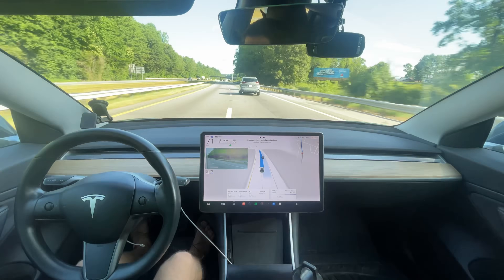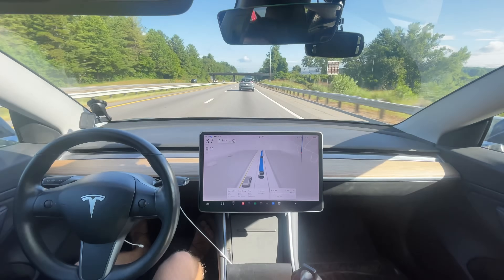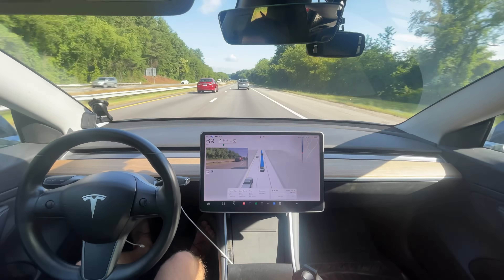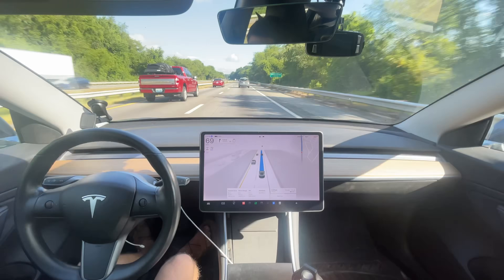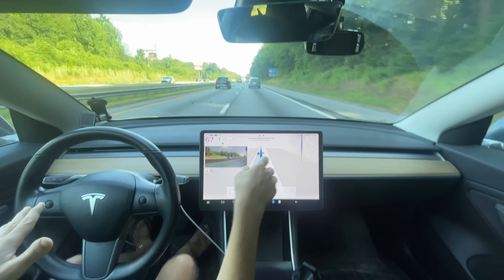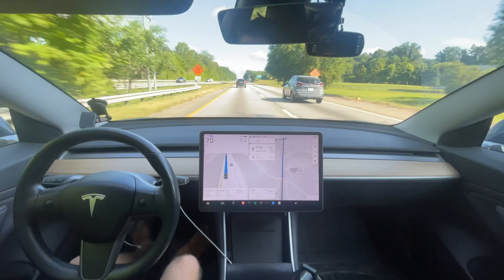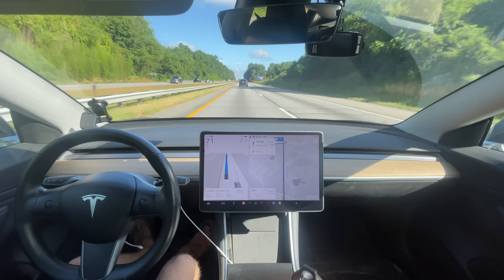I thought I was gonna end up passing this car, but I guess the car in the right sped up, which is annoying. I think this car in front of me right now has inconsistent speed. I'm having to slow down now for this red car to pass me because they caught up to me. I know it's trying to get back over. See, that's the thing — this is why I don't like version 11, because it does stuff like this. There's no reason to try to get over right there. We're very close to our exit — it should just stay in the right lane.